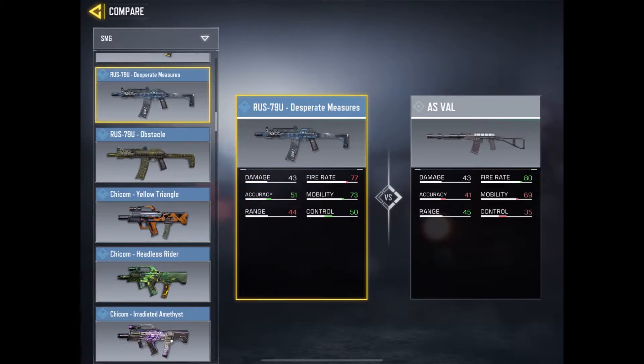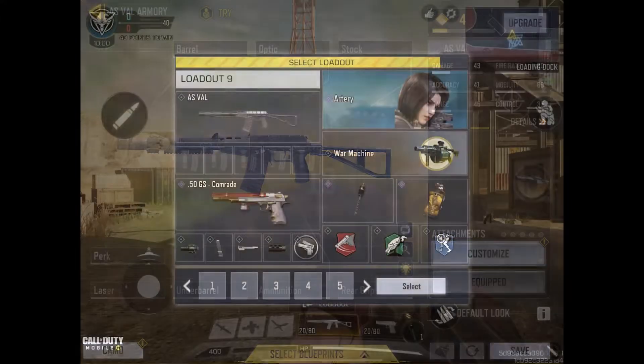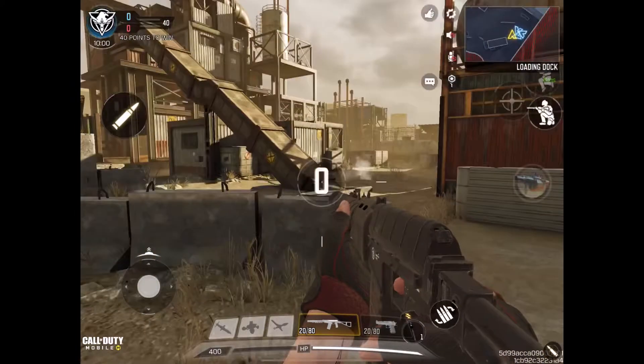Let's pick this weapon into some multiplayer and ranked games so you can check it out. You can see it's level four — I haven't tried this weapon much, so you'll be getting the same first-few-tries experience that I get. The AS VAL with no attachments, base weapon, small map — let's see how it goes.